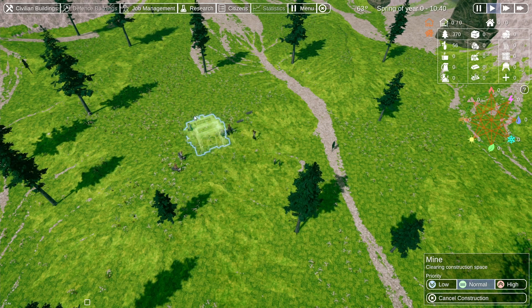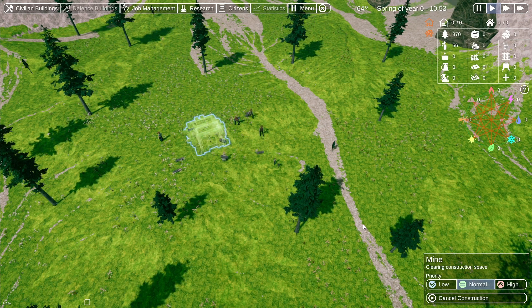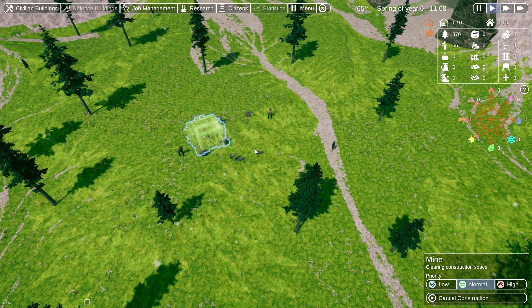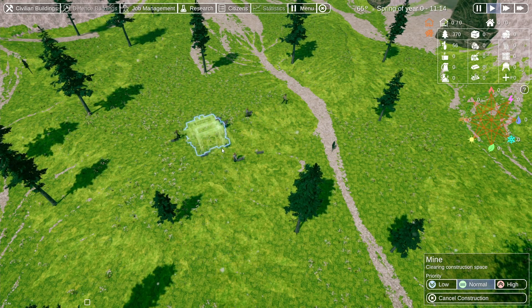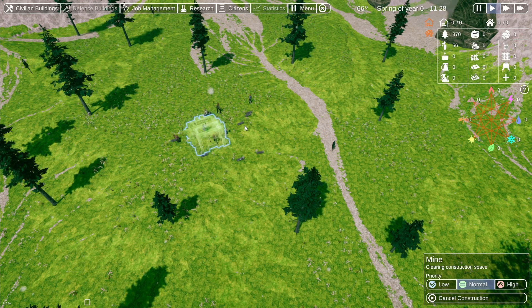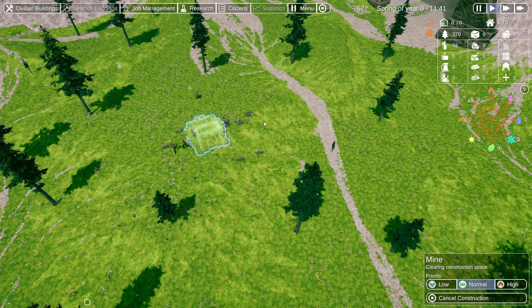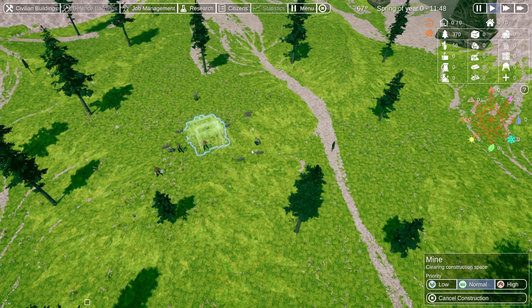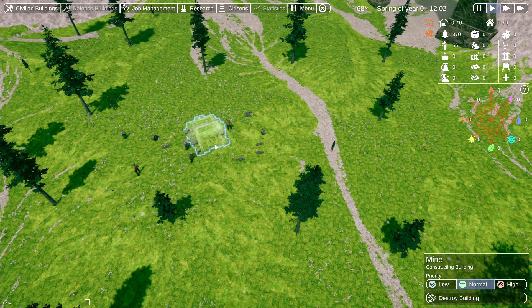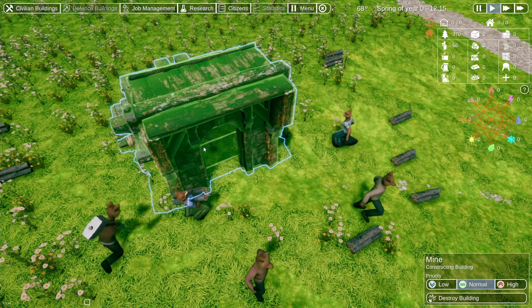Wir machen hier alles frei, und wenn das frei ist, dann kann wahrscheinlich der nächste Schritt erfolgen. Na, macht's nicht so spannend. Wir räumen hier erstmal auf. Auf jeden Fall — das ist ja so spannend. Constructing Building — jetzt geht's los. Zack.